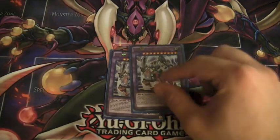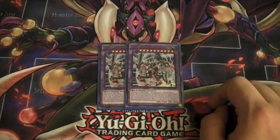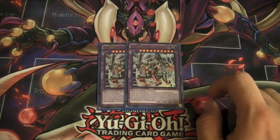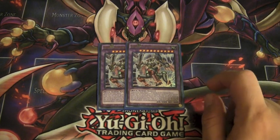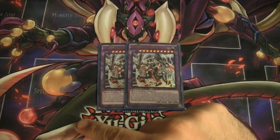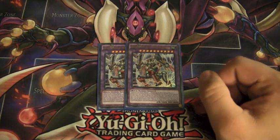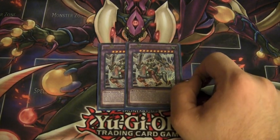Moving on to the extra deck, I run two Imperion Magnum. He's a blanket negation once per turn. He's a 4000/4000, so you're not going to be beating over this guy most of the time. And if he leaves the field, you get to special summon a Valkyrion and your Berserkion from your deck ignoring their summoning conditions. Fantastic in my opinion. Negations are fantastic — your Infinity, your Toad, and this guy — they're just too awesome not to run, and one of the reasons that made me love this deck so much.